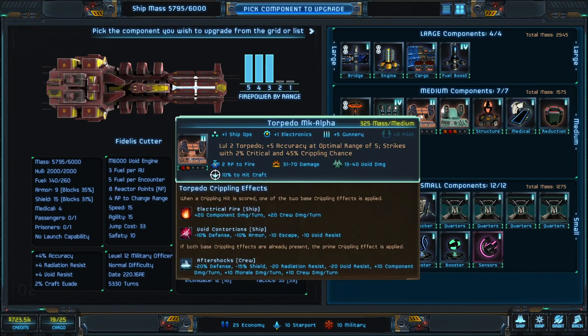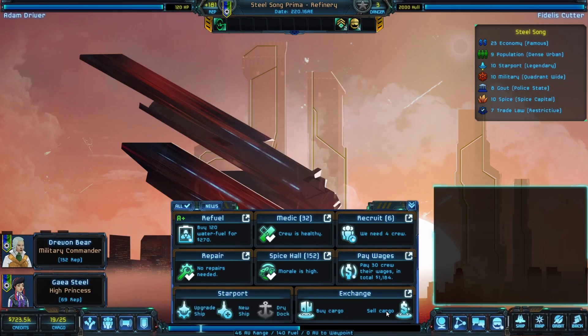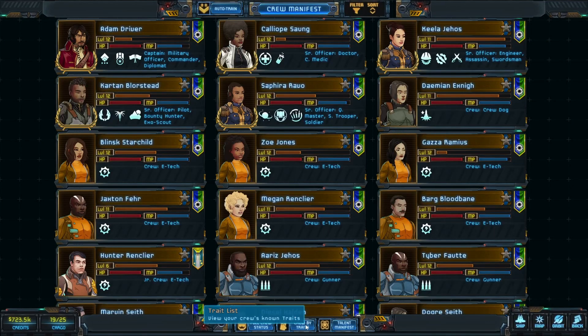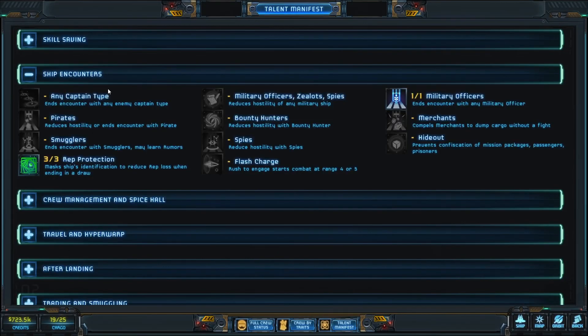What I like to do is fight in slot 2. In order to do that, we need to check the talents of our crew. You can go in here and look at crew by traits, or look at your talent manifest and look at things like ship encounters to make sure you have what you want. For instance, flash charge — nobody has that yet, so that's a disadvantage. Flash charge is one of the ways that helps this particular build work.